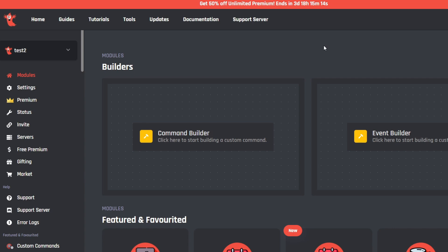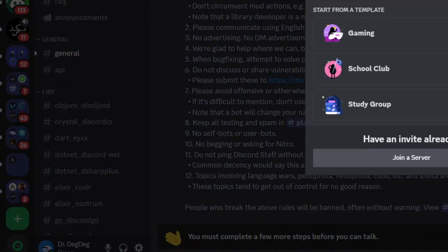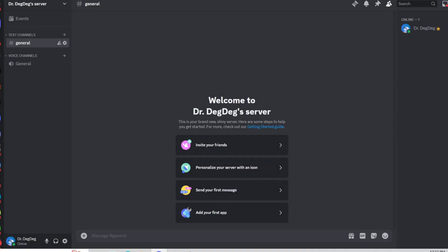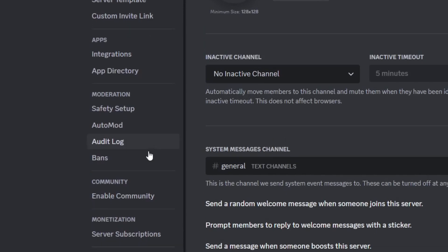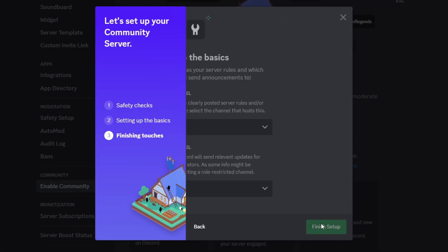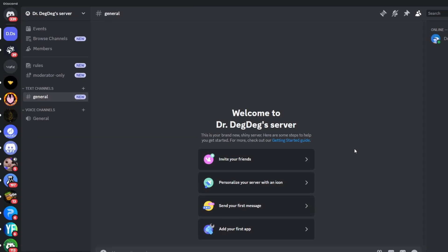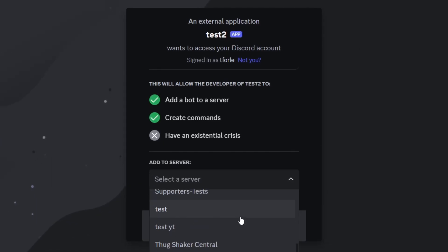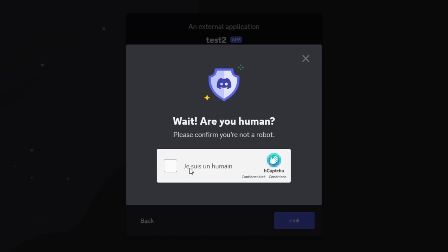After creating the bot, you need to invite it to a server. Create a new Discord server: click the plus sign, select 'Create My Own,' choose 'For my community,' then go to Server Settings, enable Community, go through the setup steps, and finish. Then return to BotGhost, click 'Invite,' select your server, click Continue, Authorize, and complete the CAPTCHA. Your bot is now online.